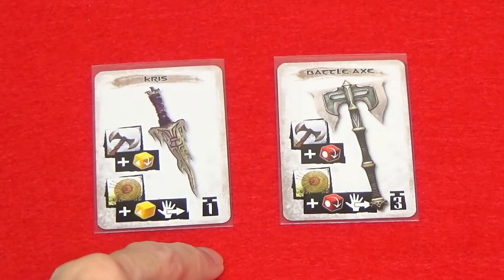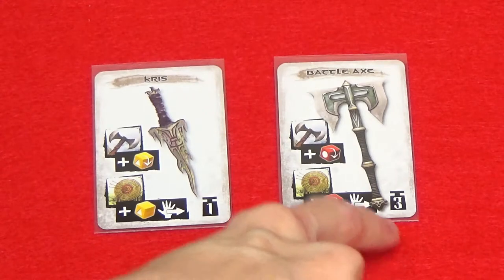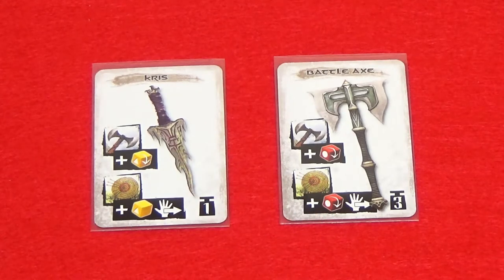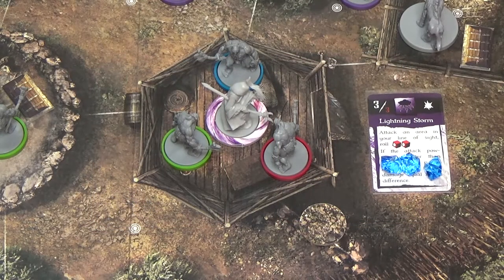If a weapon has an encumbrance of two or less it's considered a one-handed weapon; if it has an encumbrance of three or more it's considered a two-handed weapon. The reroll icon — the arrow on the die — means you can reroll one die of the matching type once for free without performing a reroll action. When a character attacks an area, they attack each character in the area; the area attack dice are rolled once and apply to each attack.